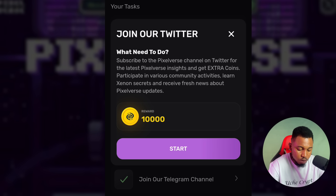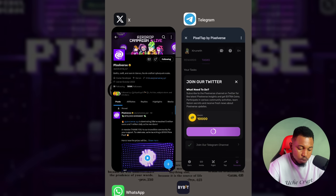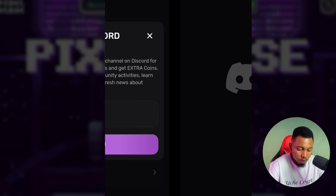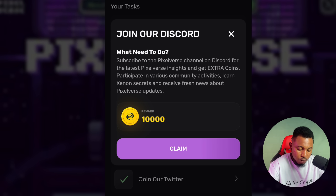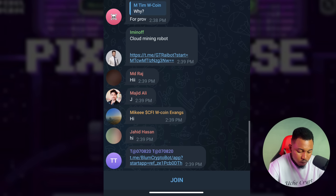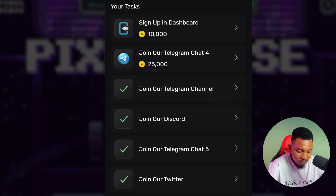You can also join their Twitter — click Start and follow them, then come back and click Claim. Next, join their Discord — click it, click Start, go ahead and join their Discord, then come back and click Claim. Next is to join their Telegram chat — click it, click Start, click Join, and click Claim. All of these social tasks give you bonus tokens.